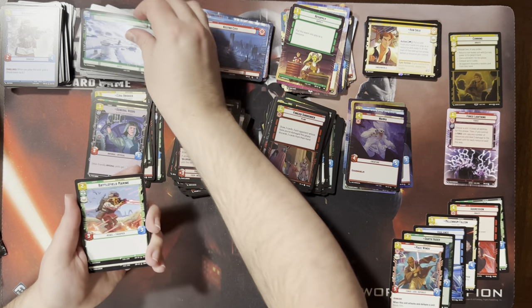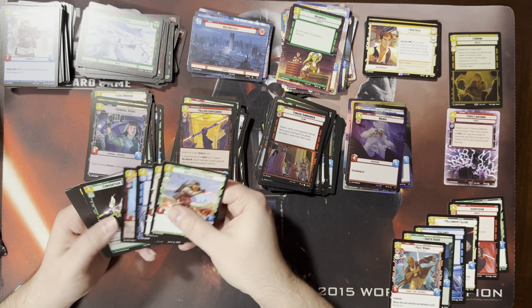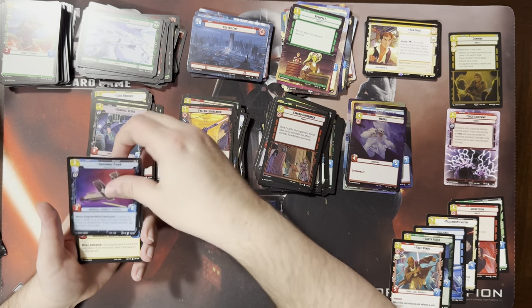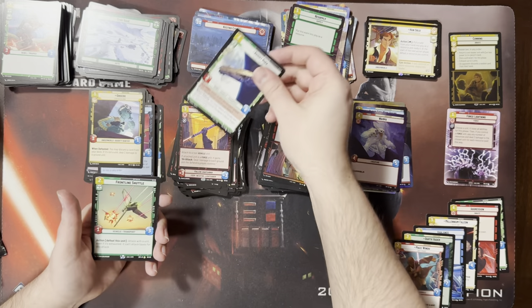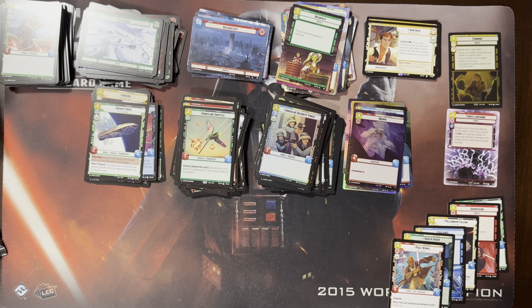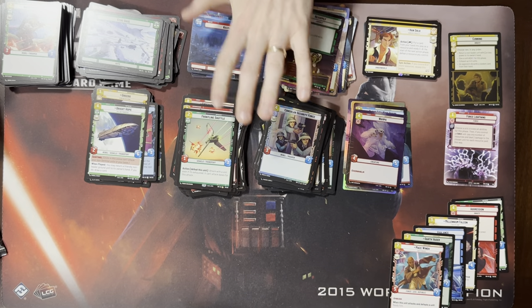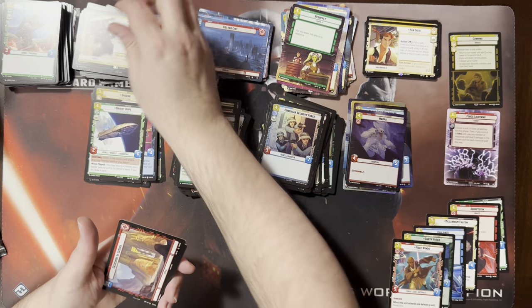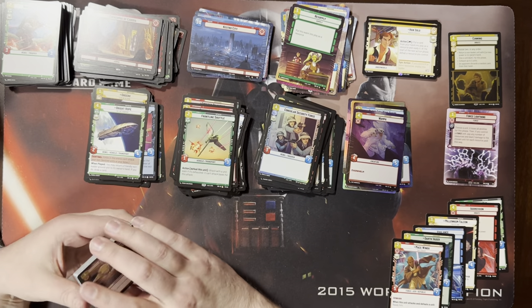When you get to the point where you have six resources, usually you don't have that many cards left in your hand. We were joking earlier about card game players not reading cards. And that was the card I'm most guilty of, because it says you can sacrifice it to let a unit attack, but it can't attack bases. I built a whole deck to make a Voltron Chewy that could attack four times for 45 damage on base, and then I realized it didn't work.